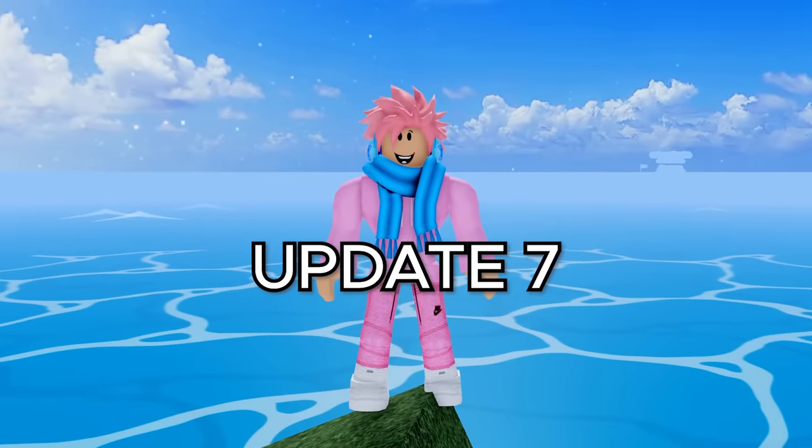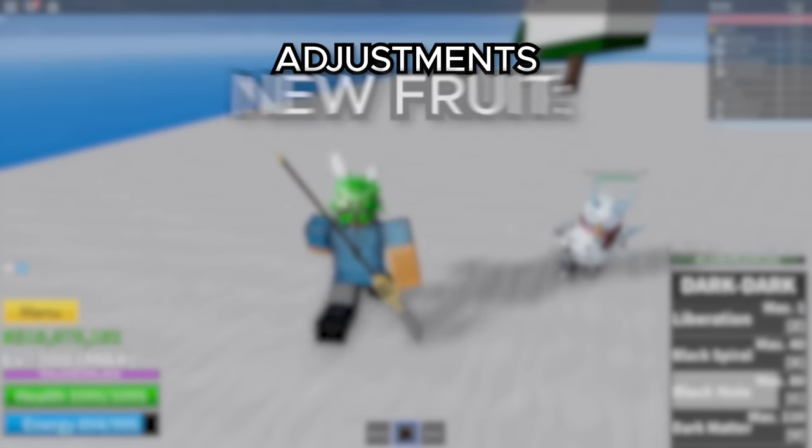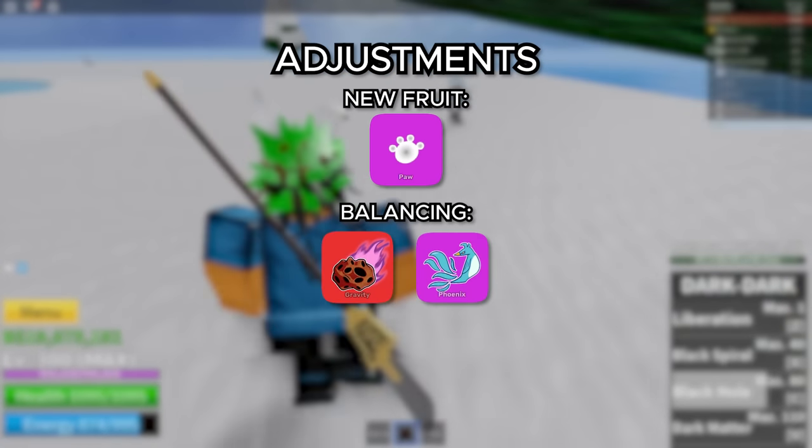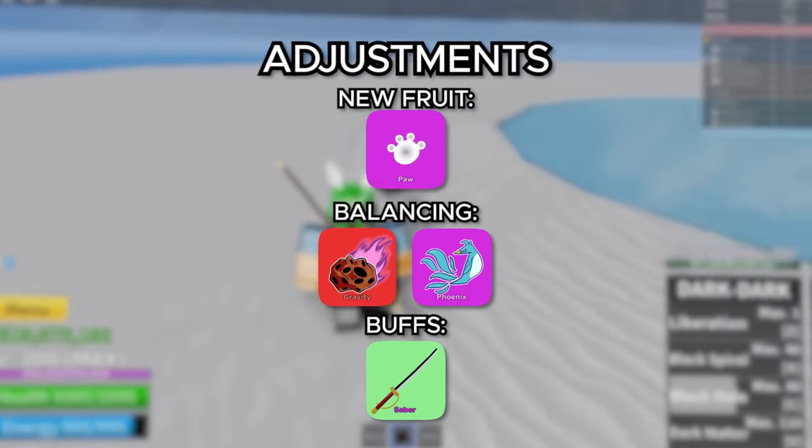Moving on to update 7, released on August 11th, 2019. They added the Paw Fruit to the game, balanced a bunch of fruits, and buffed the Saber V2, making it the best sword suited towards PvP to this day.